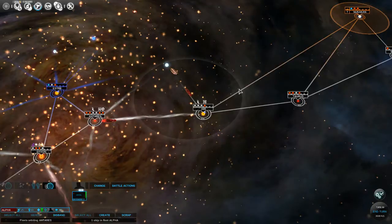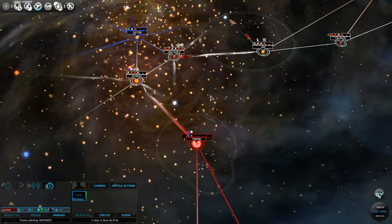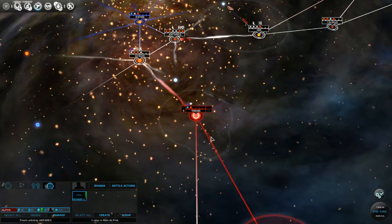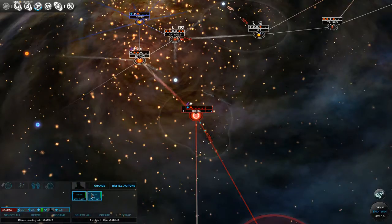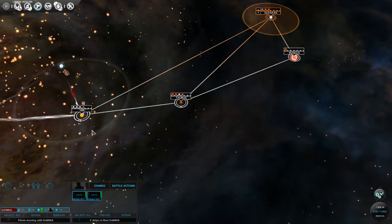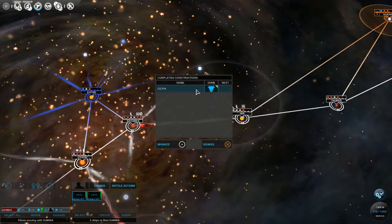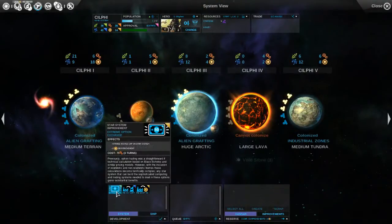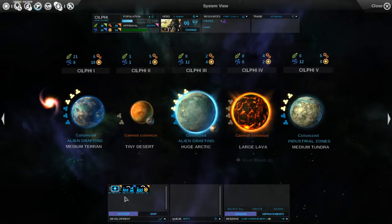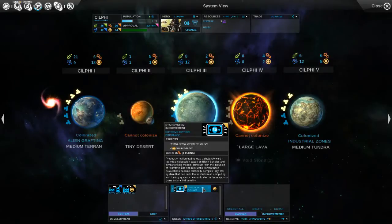If it goes horribly wrong and I don't destroy them on that phase, then we might be kind of screwed. It might actually be a good idea to wait and see how these two missile attack ships do. We can send them right over here instead of having to go all the way over there, which is a very long trip. On Sylphia, let's just go with our extreme option exchange - trade routes, right. We want to get some trade routes going. I could have done that last turn - I forgot.